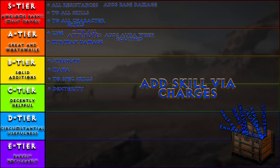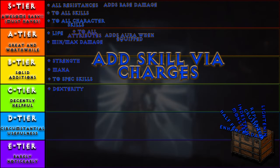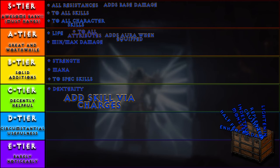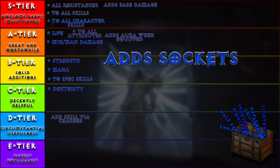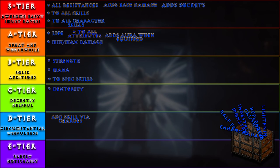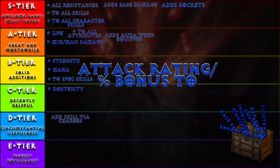Adds skill via charges: most all of the lucrative skills are extremely expensive to recharge, and the others are basically useless. And since you have to remember to switch weapons prior to exiting to keep it attached to your skill bar, D tier for you. Add sockets: finding weapons with sockets is always a bonus — it allows the addition of whatever affixes you want via gems, jewels, or runes, potentially boosting the weapon's usefulness greatly. S tier. Attack rating percent bonus to attack rating: same as dexterity, it's not a necessity, but it can definitely be helpful if it's around, so C tier.